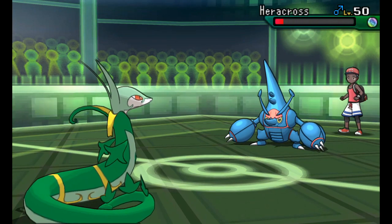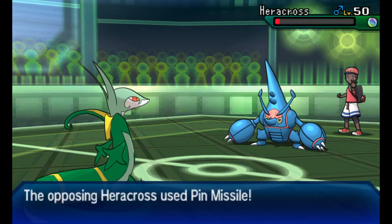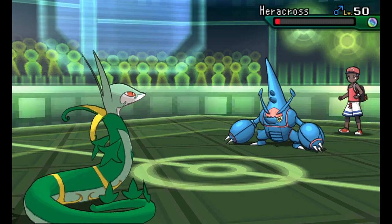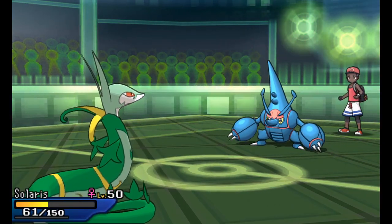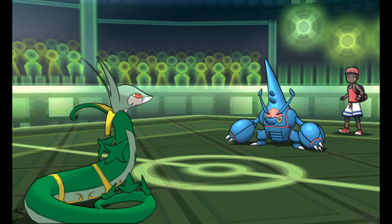Hidden Power Fire coming in - I thought it was going to take it out but it leaves Heracross at maybe three or four HP. Mega Heracross lives to Pin Missile my Serperior and take it out of the match.